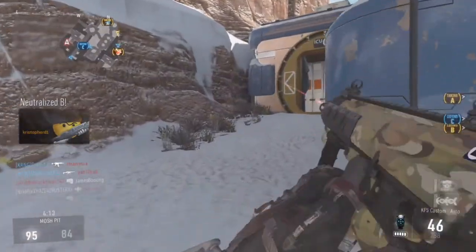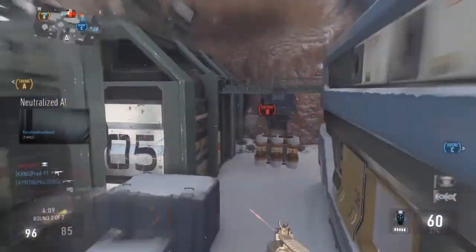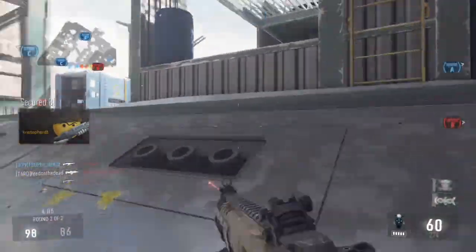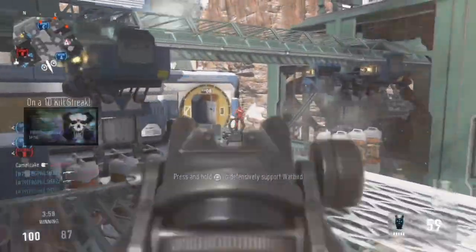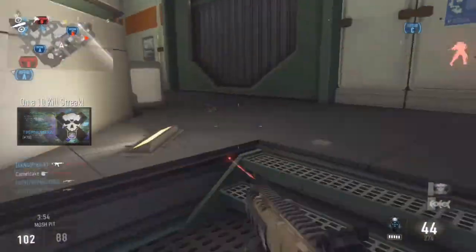Hey, what's up guys, it's number one pred here. Today I'll be bringing you guys day number 20 of the 25 DNA bombs of Christmas. The gameplay you'll be watching in the background is a KF5 DNA bomb on the map Biolab. It's between the three and a half to four minute range — I think it's like a three minute 48 second DNA bomb, which isn't the fastest but it's a reasonable pace for this series.